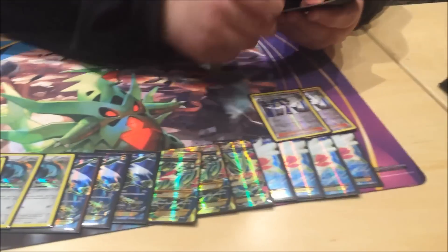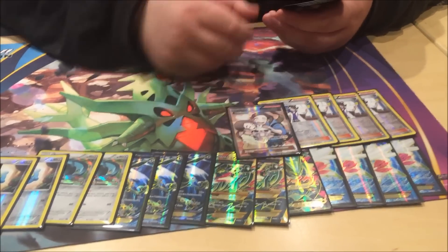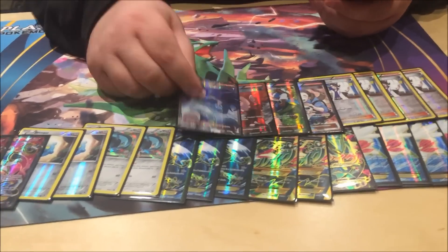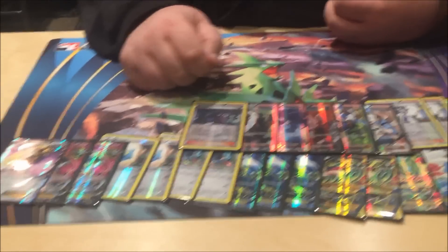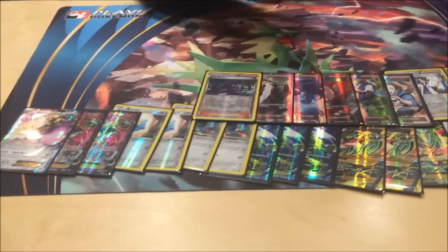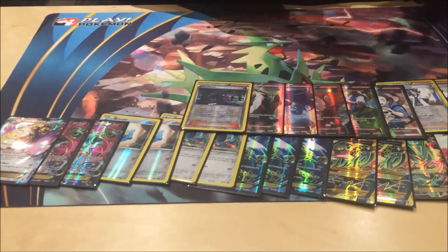For supporters we got four Sycamore — it's a good supporter. Then we got our one-ofs: Fan Club, Observation, Lysandre, Winona, AZ, and a Maniac. This card — turn one — wins games. Just remember that, people. I wanted to tear the world down after Hex Maniac yesterday when I was playing Blastoise. That's it for my supporters.